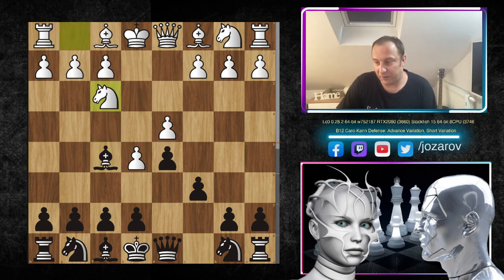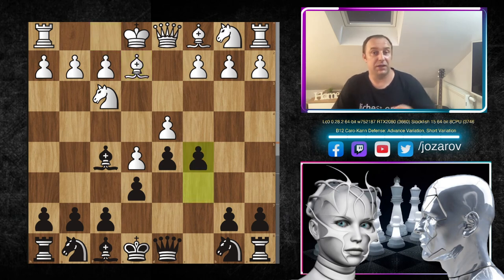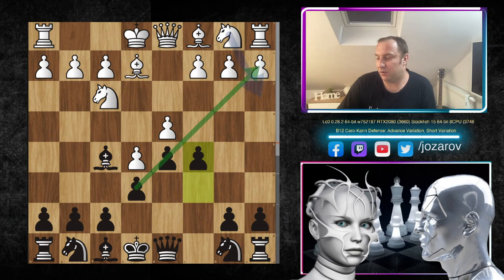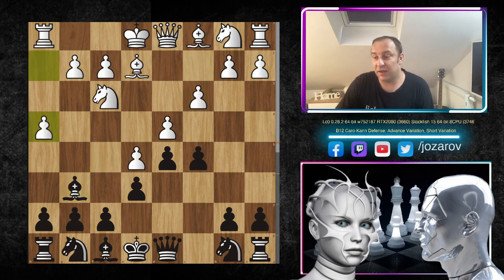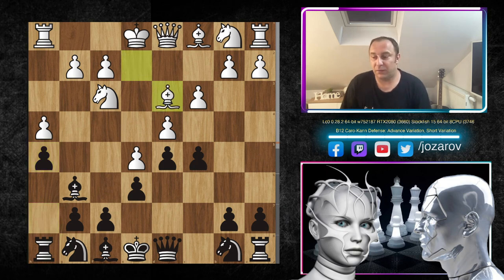The continuation: Nf3 by Leela C0, e6, Be2, and now c5 — Stockfish doesn't lose any time, immediately attacking the queenside. After c3 by Leela to support the pawn chain, we have Bg6, and now h4 immediately by Leela, threatening h5, h6, maybe even g4 with Nh2. That's why Stockfish blocks the potential progress with h5. Then Bd3 — Leela wants to trade off an important defender in front of Black's king.